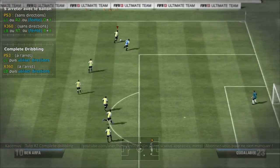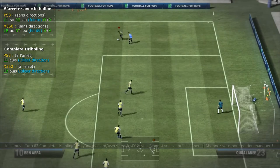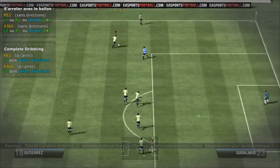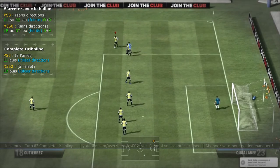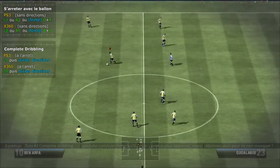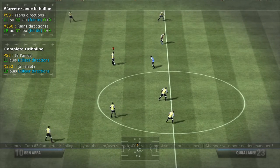La meilleure façon de dribbler, je trouve, c'est de pouvoir s'arrêter, derrière faire un complet de dribble. Voilà, ça permet de s'arrêter. Il faut le faire brièvement : appuyer sur L1, relâcher, et utiliser la course derrière pour avoir une sortie de dribble.